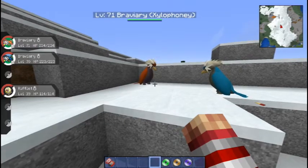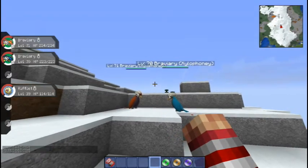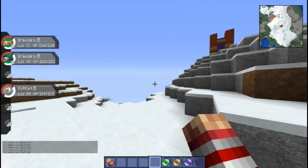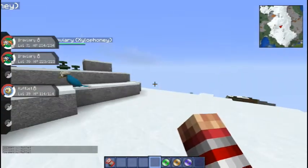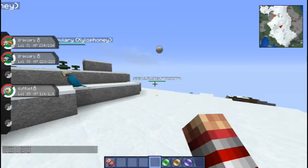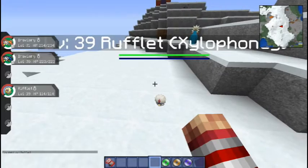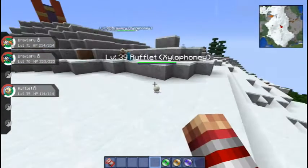These are very good Pokemon. You get them from Rufflet, who is right here and is very shy. Rufflet evolves at level 54 — it's a pretty late evolution — and he turns into Braviary. He's a little puffball in the snow right now.